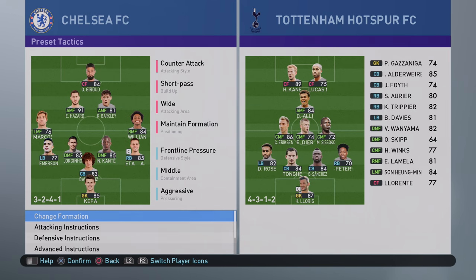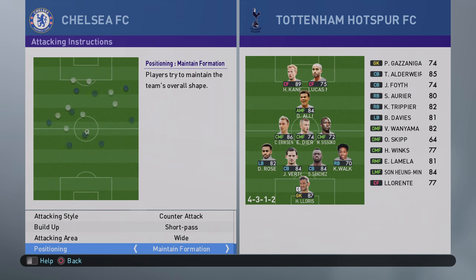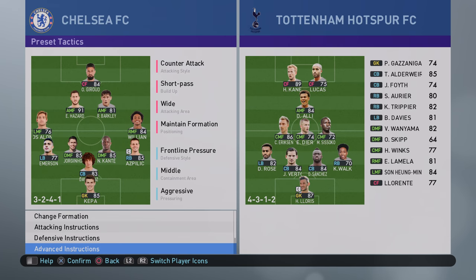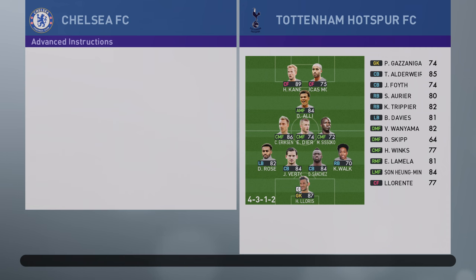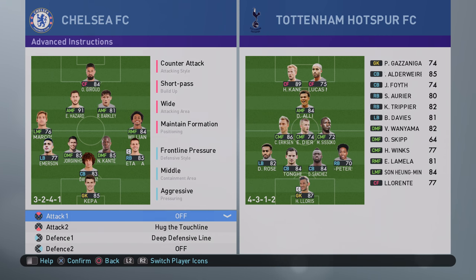It's just purely experimental. So I'll show you my attacking instructions: counter attack, short pass, wide attack, maintain formation, low support range, frontline pressure, middle aggressive, 5th defensive line, 5th compactness, attacking full backs. So those wingers will tuck in a little bit, but hopefully to erase that I've gone for hug the touch line.